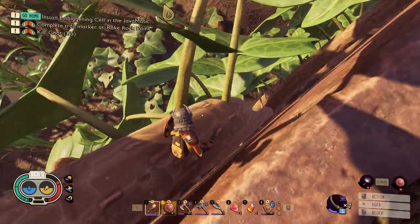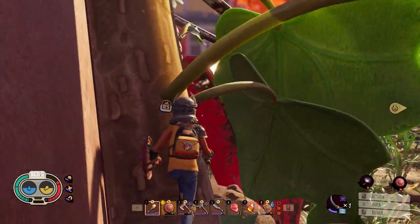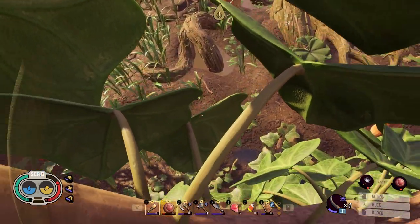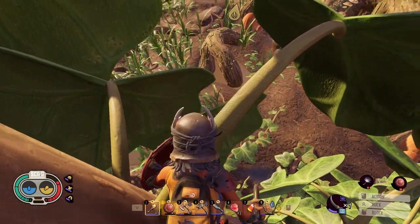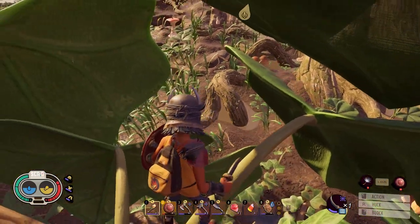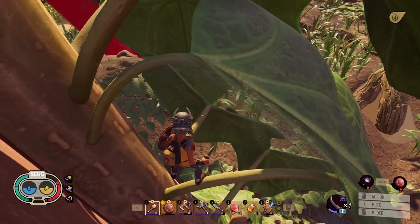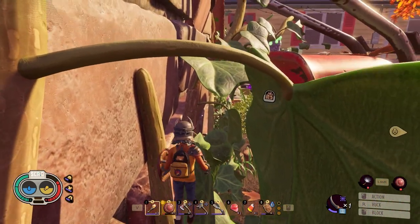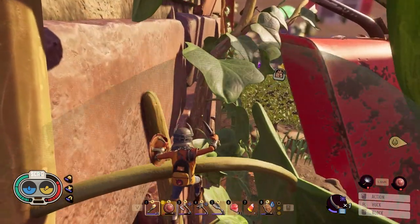Alright, I'm back. So once you get on there, basically you'll be in this area. You jump on this little branch right here, and then you jump on to the next, and then you slowly walk and jump on top of here.